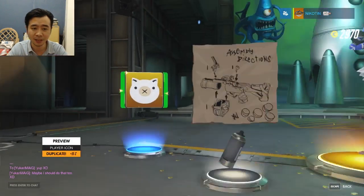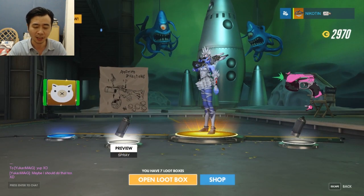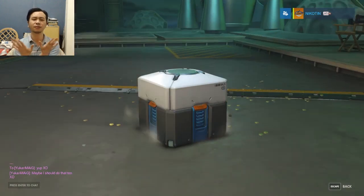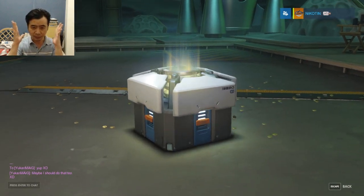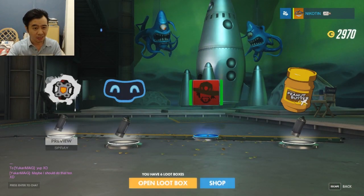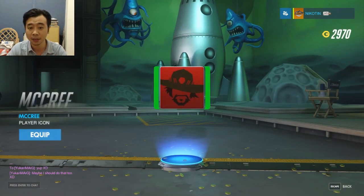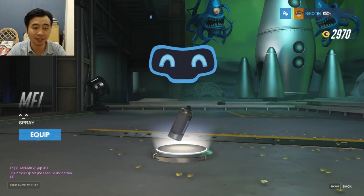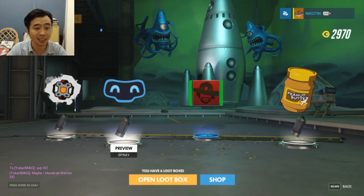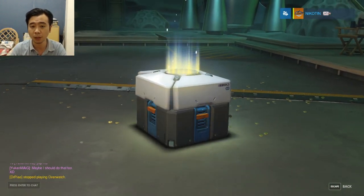Spray, icon, and a gun for D.Va — I like this one. Seven more left. Peanut butter jelly time. A nice icon, nice spray for Mei, and a nice spray for Torbjorn I guess.